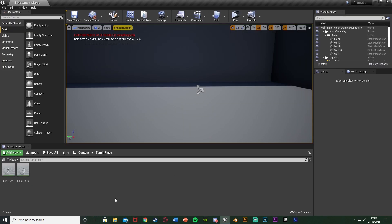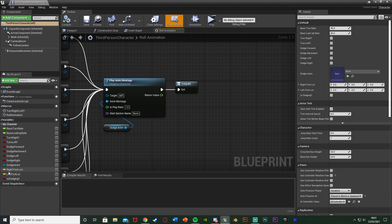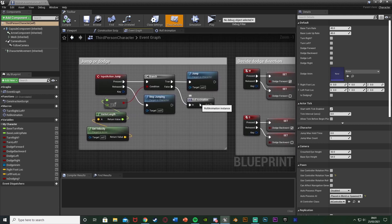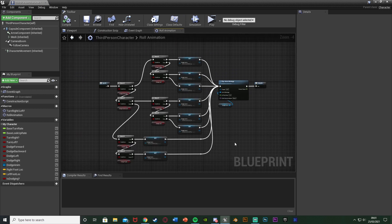We're going to open up our character blueprint as that is where our dodge code is. For me that's Content > ThirdPerson > Blueprints > ThirdPersonCharacter — it can be named whatever you've named it, it's just where we have our rolling animation code. I have my roll off the jump here, so it's in this macro named roll animation. I'm going to open it up — this is the code we've created previously.